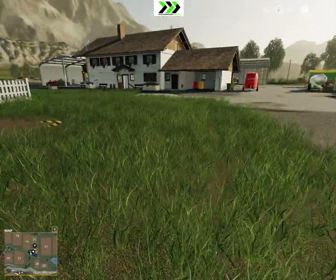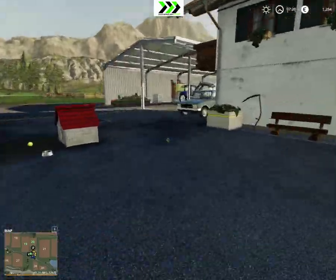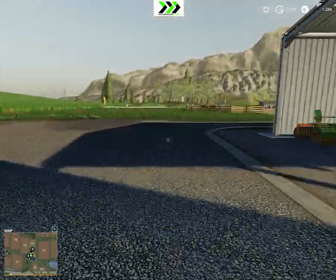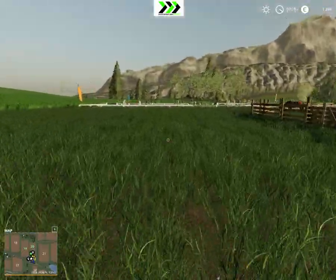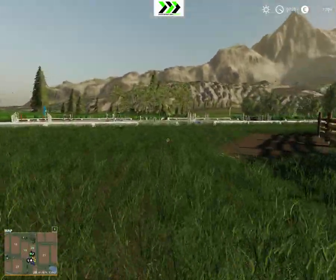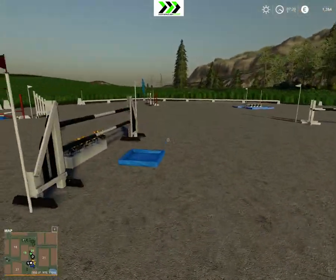Anyway, today we're going to go and sell some eggs — that's my plan. I also built this over here; the link is in the description. It's a placeable equestrian track.